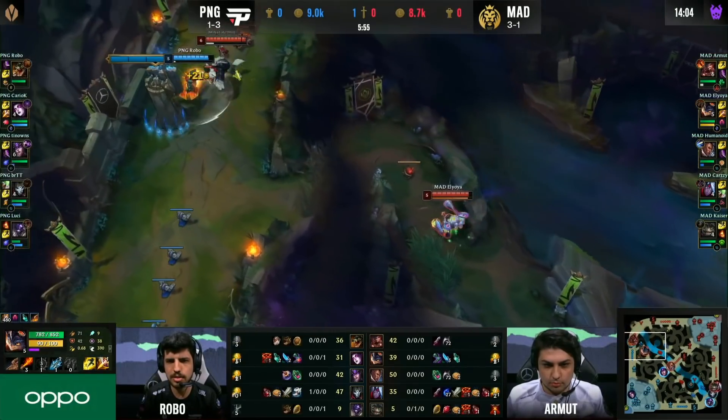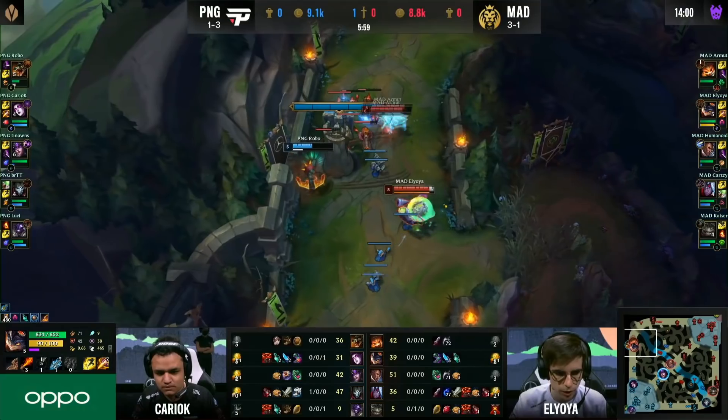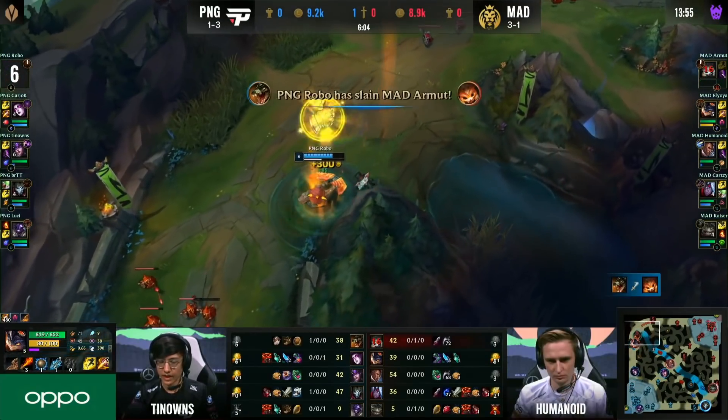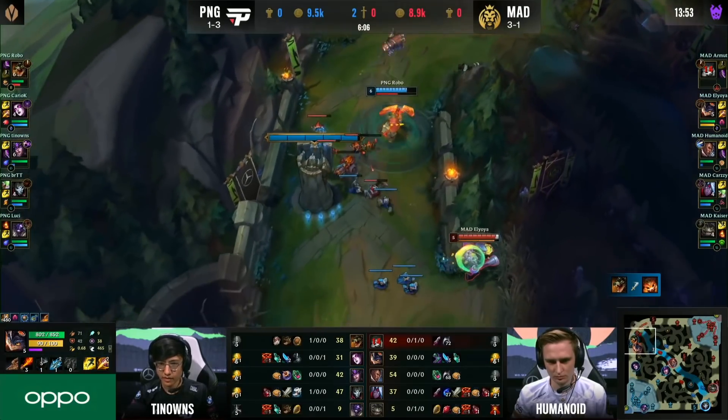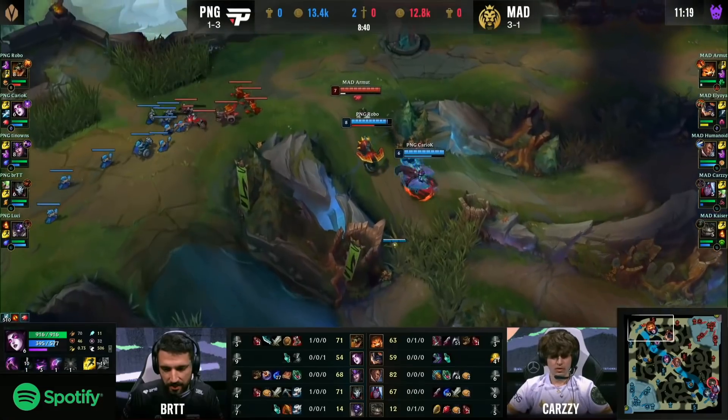Really good. Just Base now has the Predator, and that means — because he showed bot side — Alimia has a window to work with here. Level six, that's gonna be big. He drops tower aggro, leaping out to safety, holding on for one more shot. Robo! Instantly turns and burns. Blood in the water — Armut with no flash, so he has to be careful. Predator. He can dash to safety but Karyoka is still coming in at full speed.